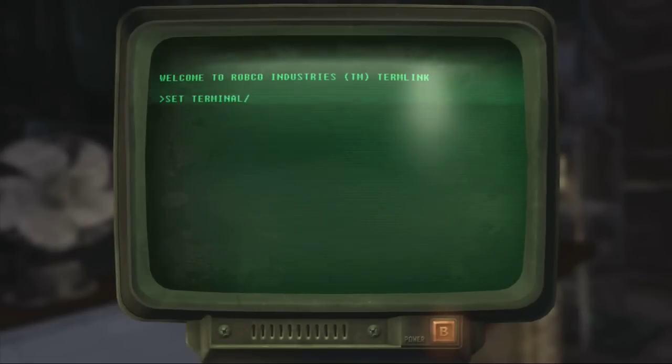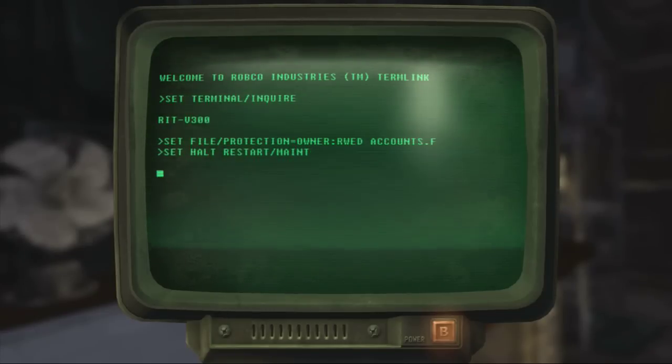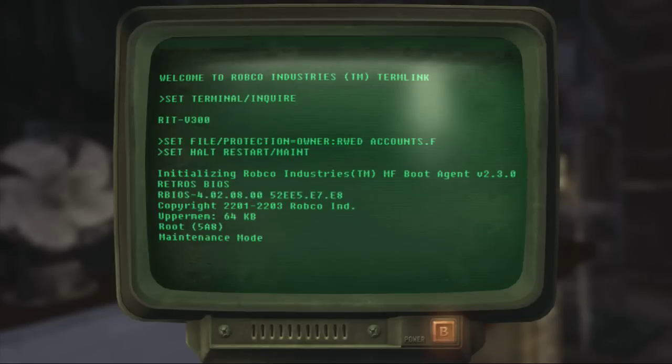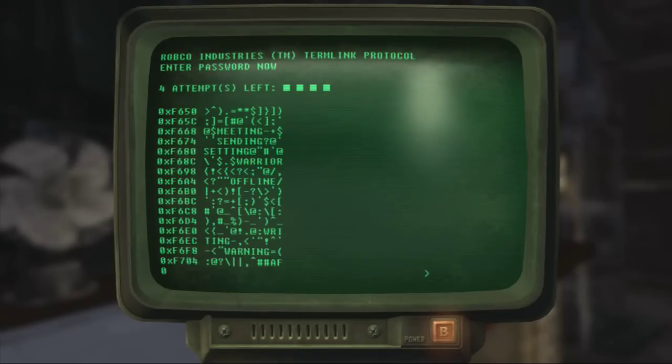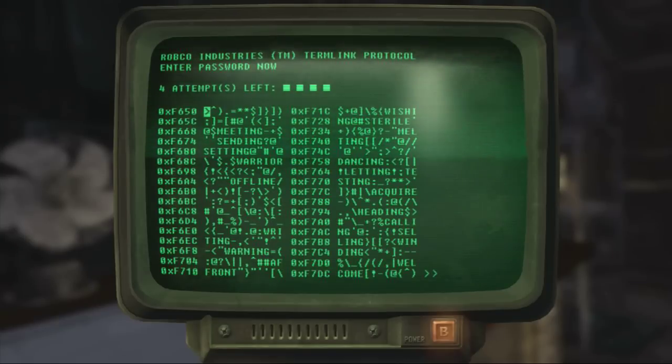For those of you brand new to this: open up the terminal and look at it. It'll read you a bunch of useless stuff — you can pretty much skip past whatever this is. The next screen is what you're looking for. You'll notice up top you have four attempts available, and then you'll see a bunch of words jumbled in with a bunch of symbols.